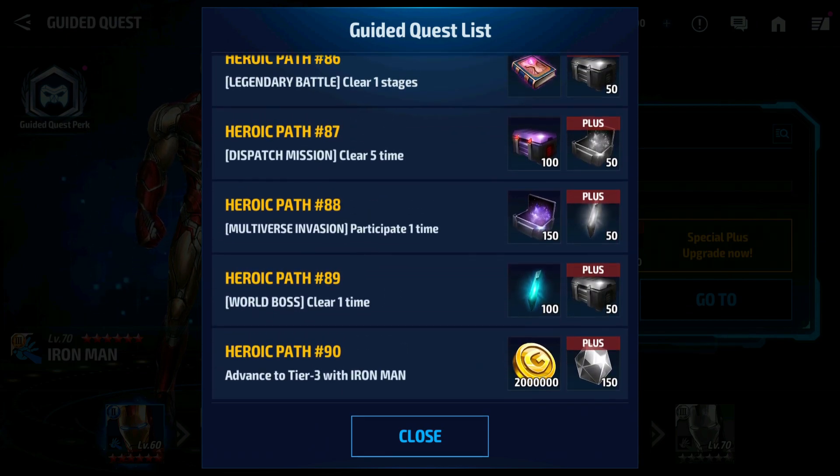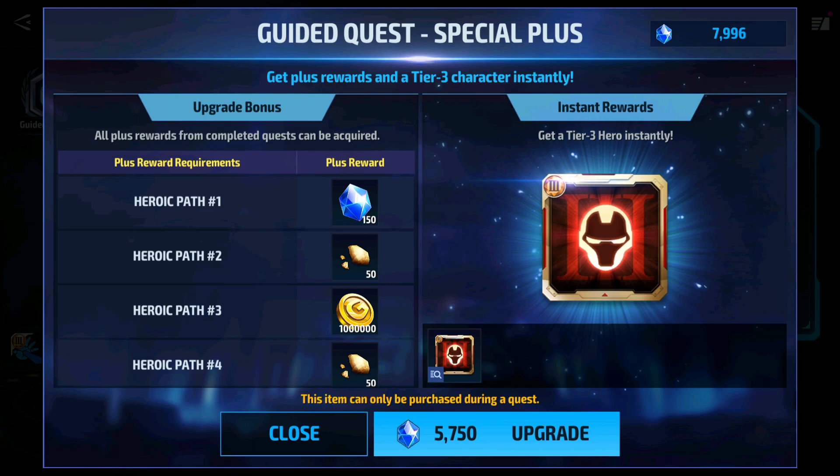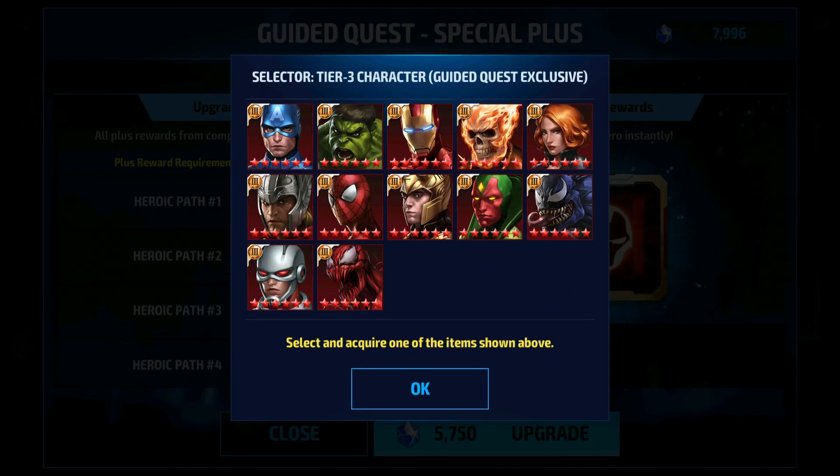You can also upgrade to the Special Plus Pack, but it is really costly for free-to-play players at 5750 crystals. You will get a Tier 3 selector instantly if you purchase this pack. These are the characters available in the Tier 3 selector through this pack, and you can also select Tier 3 Carnage through it.